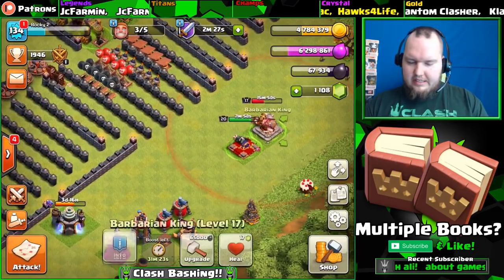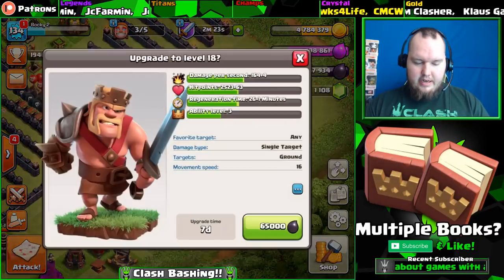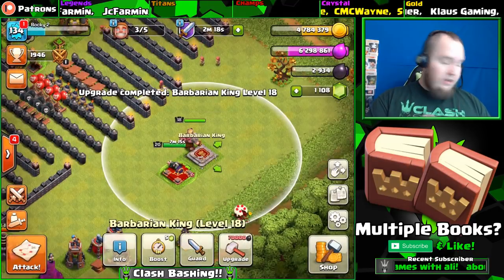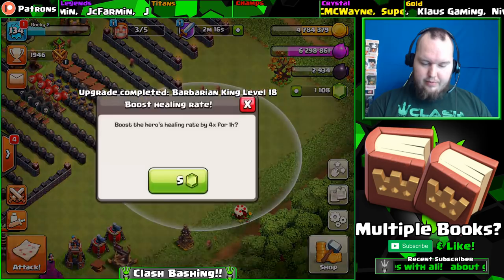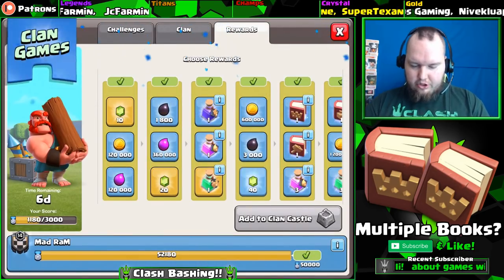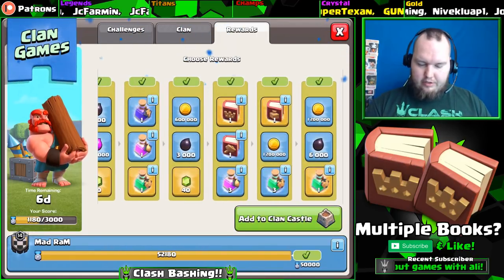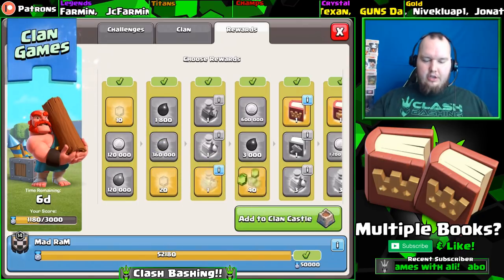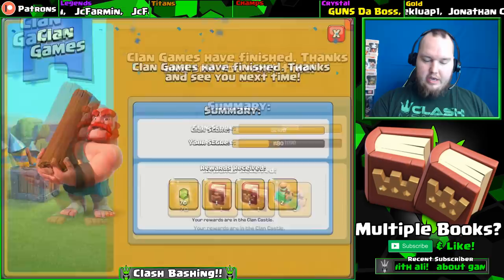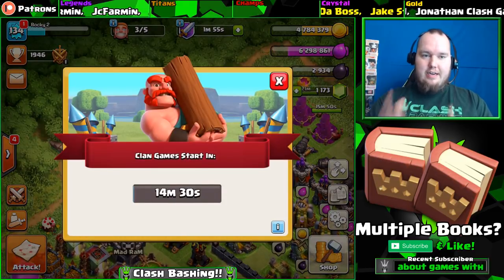We have 67,000 dark elixir, so we can go ahead and upgrade our king and use the book of heroes! We wanted gems, gems, training potions, gems, book of heroes, book of spells, and a training potion. There we go guys - so you cannot have more than one book in there at a time, but you can get it done. 15 minutes till the next clan game starts - I'll be right back, going to attack.